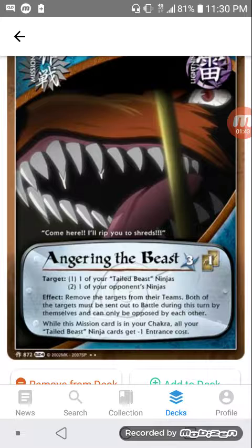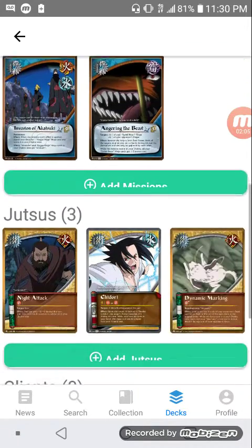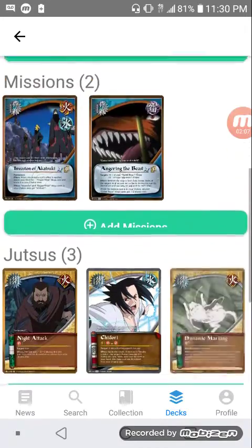is Angering the Beast, which has the effect: while this mission card is in your chakra area, all your tail-beast ninja cards get negative one entrance cost. It should also apply for your reinforcement deck, so even your reinforcement tail-beasts get negative one entrance cost. I'm not 100% sure on the effect, but that's what I believe, so that'd be pretty cool.